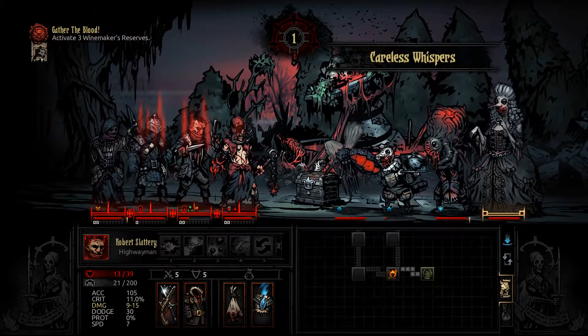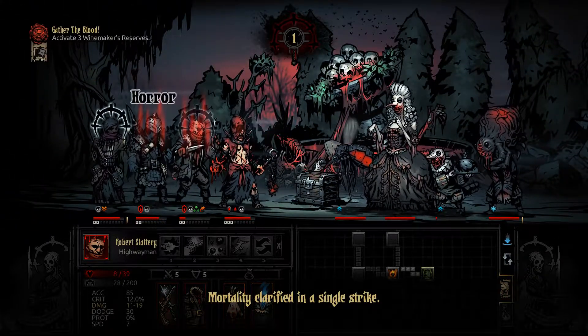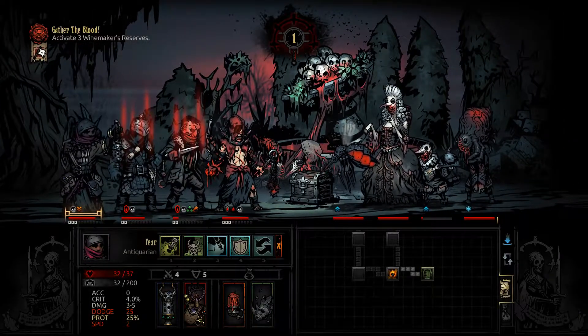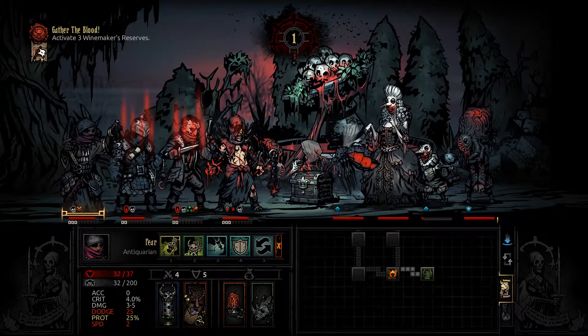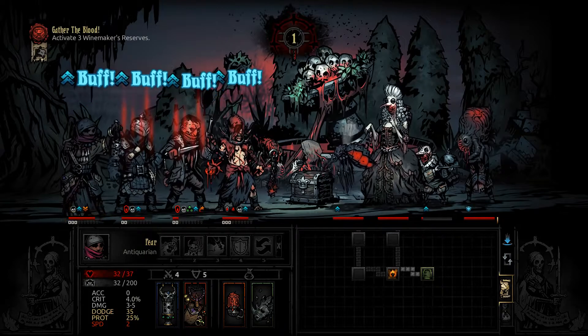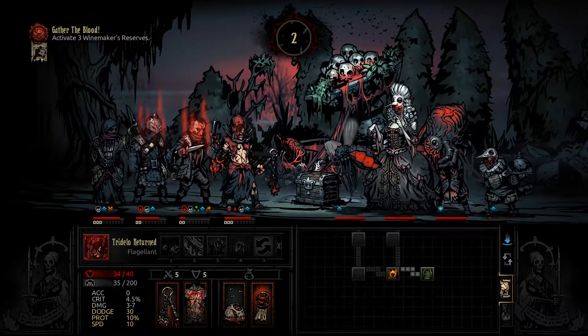One health, unfortunately. Careless Whispers — I think this is a debuff. We resisted most of them, though. Do we have you heal? Do we have you buff? Let's try buffing — see if we can buy some time with dodges. This is a pretty dodge-heavy group as well, so it might pan out.